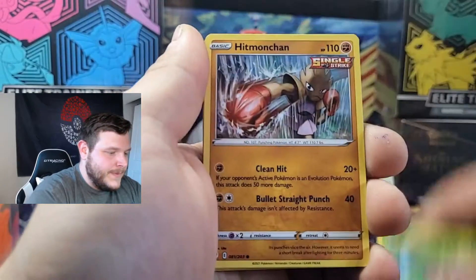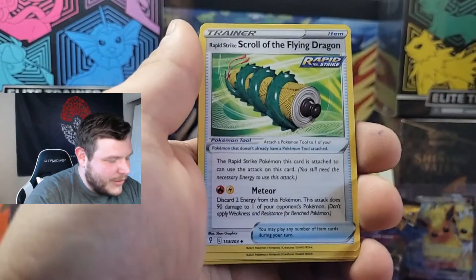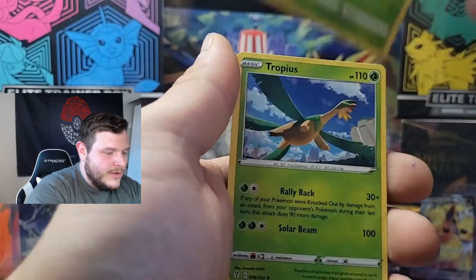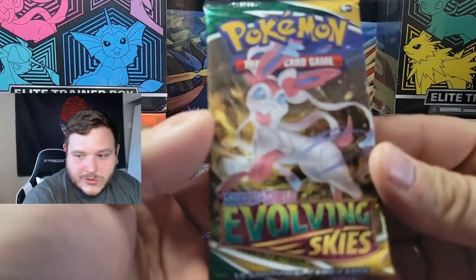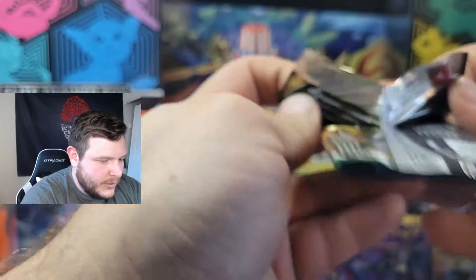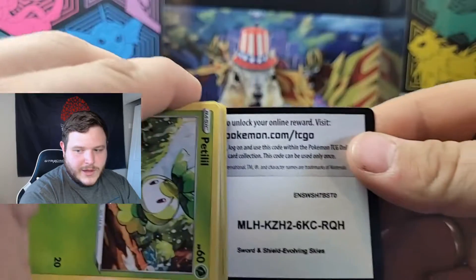Next pack: Feebas, Hoppip, Hitmonchan, Fletchling, Tentacool, Energy, Rapid Strike Scroll of the Fanged Dragon, Fletchender, Skiploom is your reverse, regular rare Tropius. Right side is still striking out.